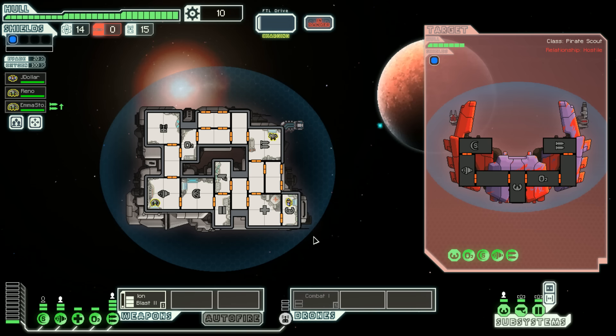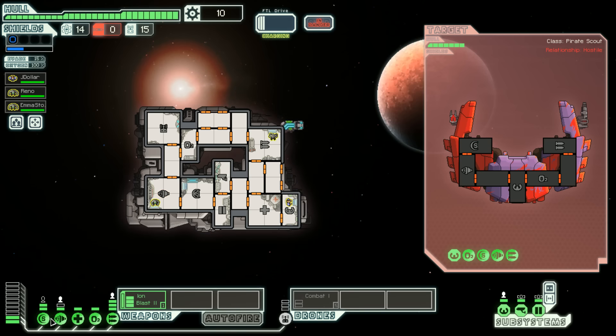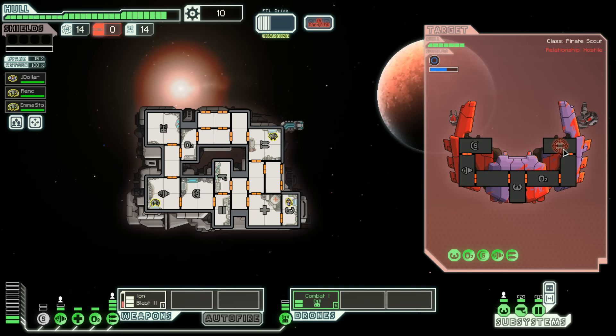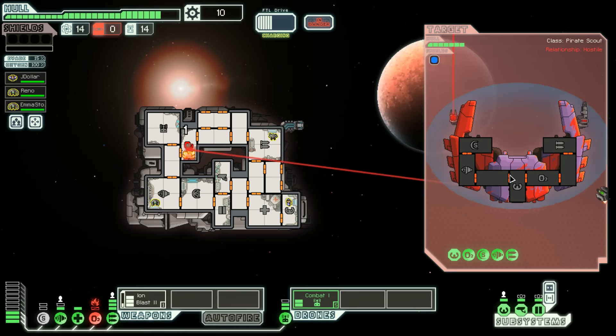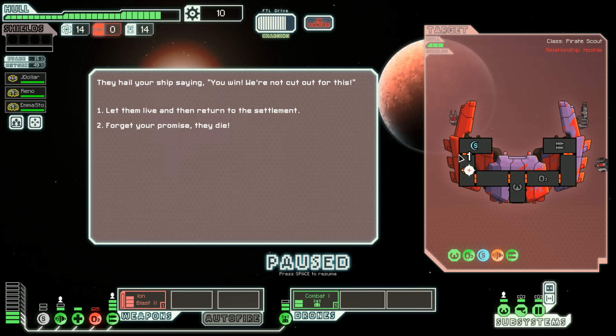I'm gonna think about using the combat drone but let's see if we need it. Not enough power — we gotta take away from something. There we go, launch the combat drone. See, this wasn't properly managed but that's okay, we're getting there. Just take out their weapons and we'll be okay.